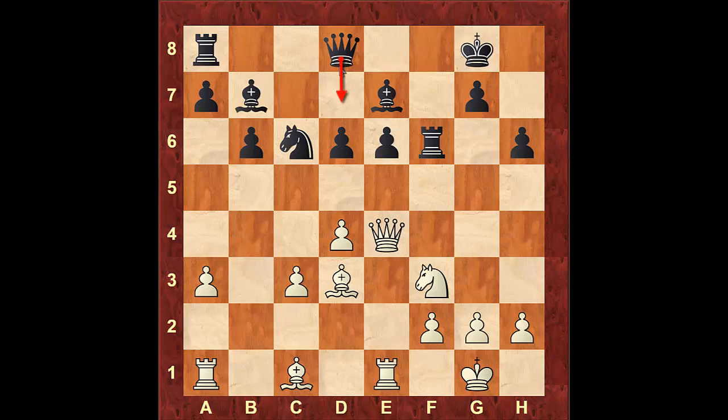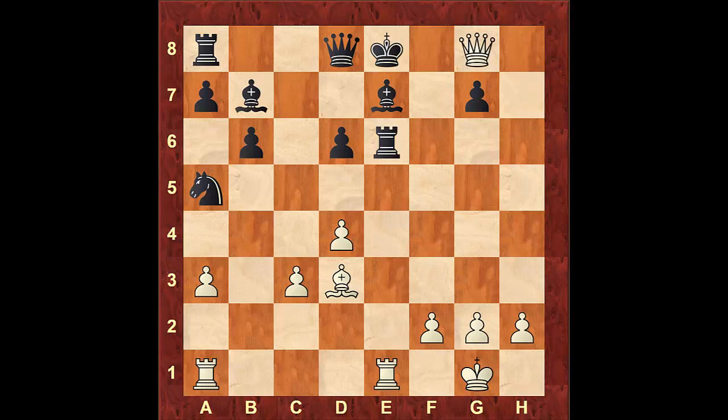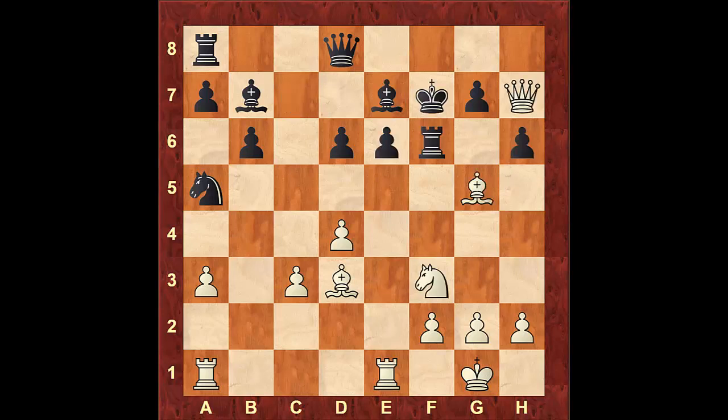Looking at knight to a5 instead of queen to d7: queen to h7 check, king f7, bishop to g5. If black takes the bishop, knight takes g5, king to e8, knight takes e6, rook to e6, queen g8 check, king d7, queen takes e6, king c7, and queen takes e7 — totally winning. If instead black plays queen to g8 trying to exchange queens, we do bishop takes f6, queen takes h7, bishop takes h7, bishop takes f6, and after bishop to e4, white is again totally winning, being up in exchange.